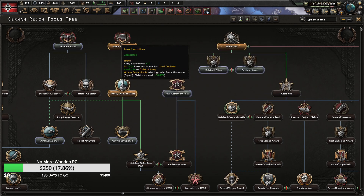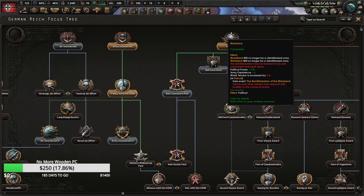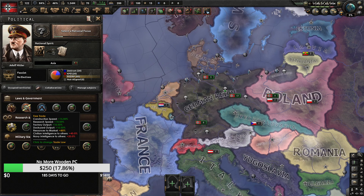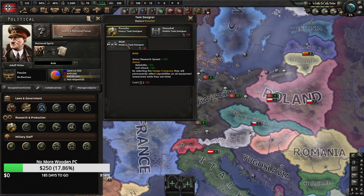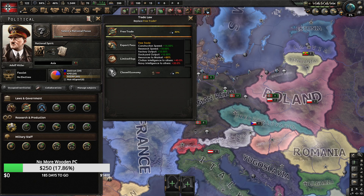The reason you go through this path is that Rhineland gives you political power, which allows you to increase your country's research speed on turn one. I actually tested this out and there is very little difference between going a tank designer with your first political power buy versus free trade with your first political power buy.